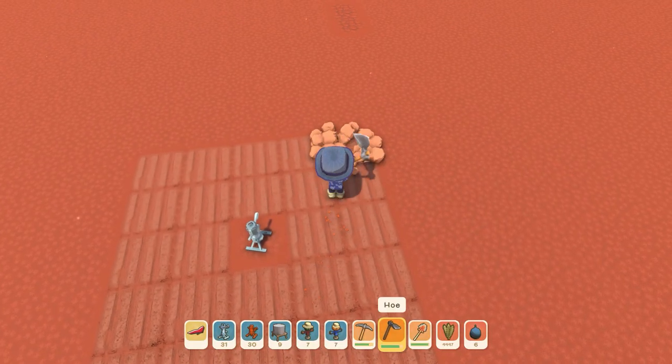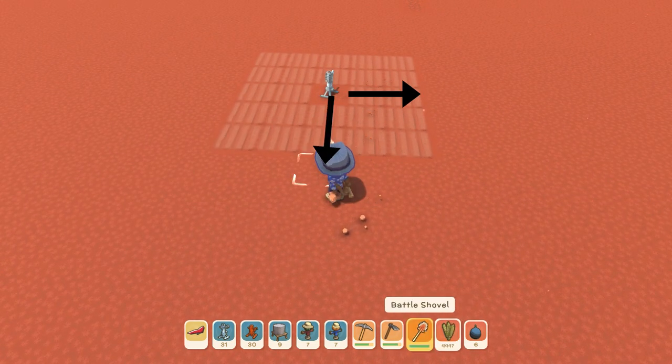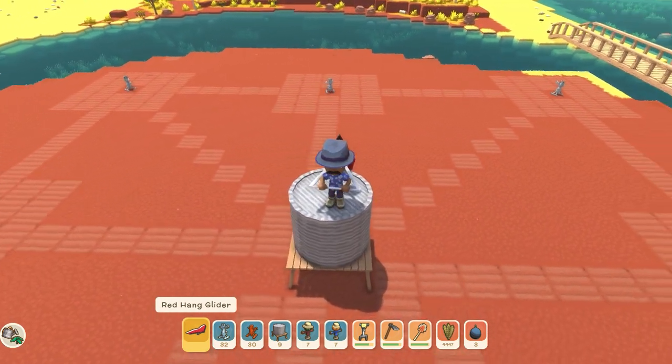Each advanced sprinkler will cover two tiles out from where you put it down — again that's horizontally, vertically and diagonally out. This is what it looks like at the edge of 10 tiles from a water tank when only using one water tank.